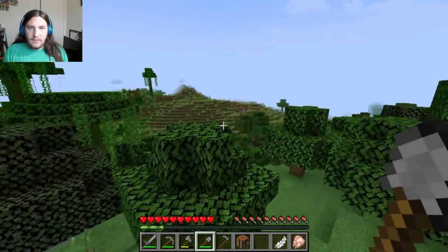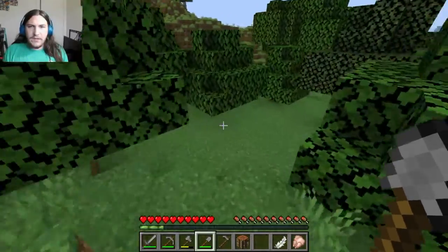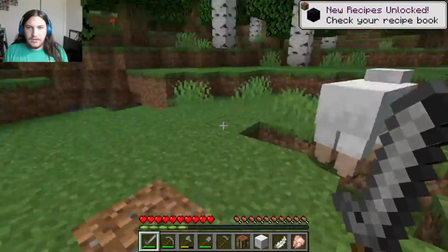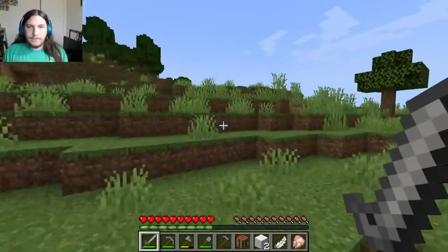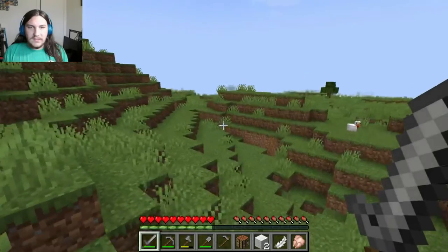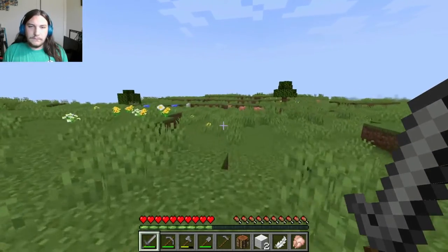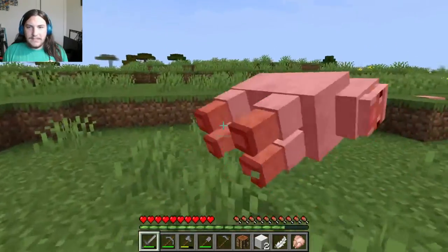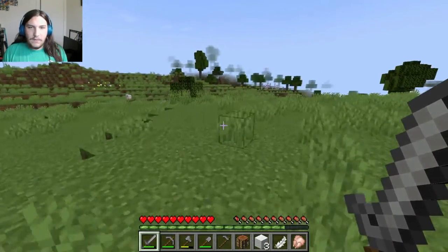What I like to do is go to a fieldy area that isn't too far from trees. I'm gonna kill these sheep — I need one more to make a bed, and it's very important that you make a bed as soon as possible. This area would be nice — it's got a bunch of room for farms and builds and it goes into another biome. I think I'll build my house here.